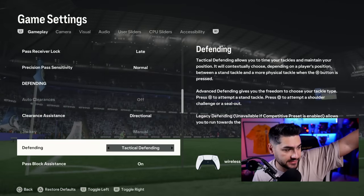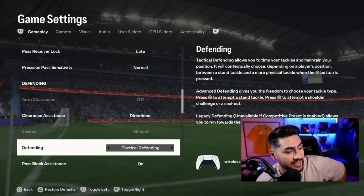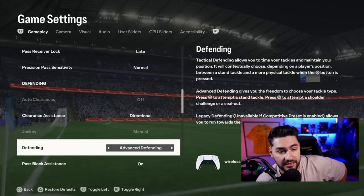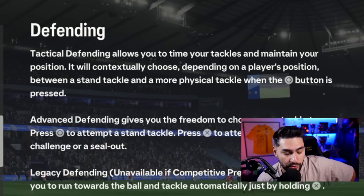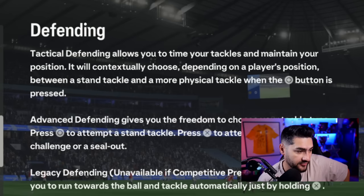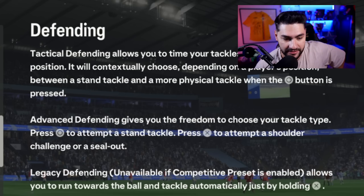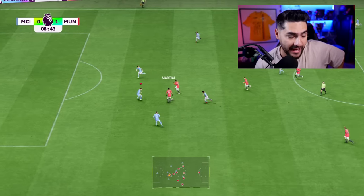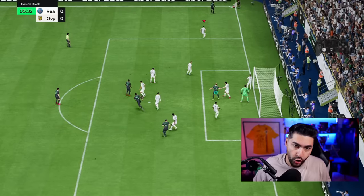First of all, let's clarify something. We've got two options for defending this season: tactical defending and advanced defending. With tactical defending, when you press tackle, the AI decides whether it's a tackle or a push. With advanced defending, you have separate controls for pushing or tackling. Right now I'm using tactical defending.